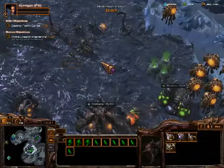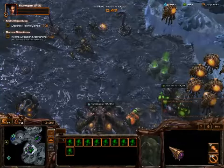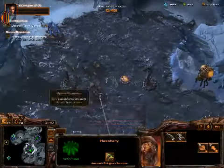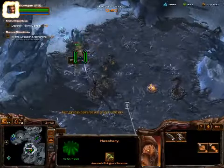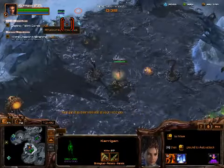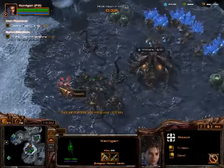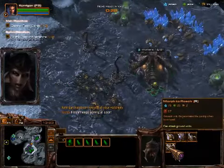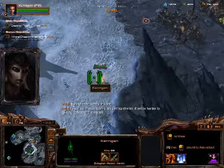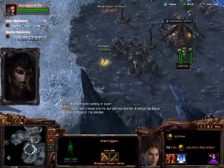They're coming for an attack, so let's just get a few Zerglings and few roaches just to help defend. They're like guys that are pretty much already dead. Let's get this over with — there's no flash freeze coming in soon. The flash freeze storms are getting shorter, so it will be harder to take advantage of them.